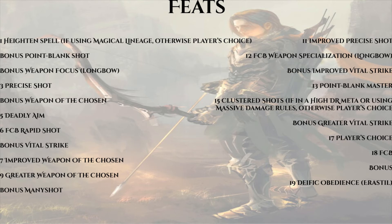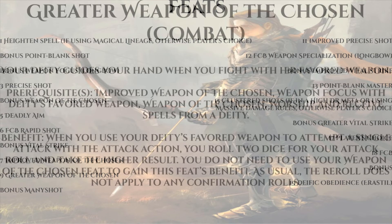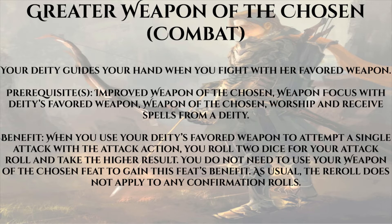We'll take all the staple archer feats: Deadly Aim, Precise Shot, Point Blank Shot, and eventually Improved Precise Shot since we have the feats. I prefer to play my divine characters as vital strikers. If your GM allows you to play a pantheist worshiping Shelyn and Erastil, the Weapon of the Chosen feat tree is pretty powerful. The first two feats are kind of negligible feat taxes — it's Greater Weapon of the Chosen that makes them worthwhile. When you use your deity's favored weapon to attempt a single attack with the attack action, you roll two dice and take the higher result.